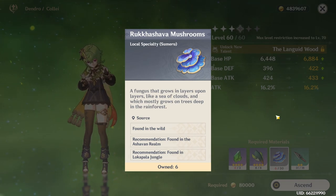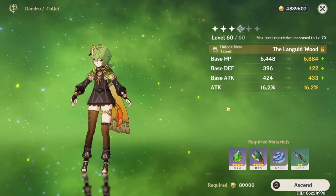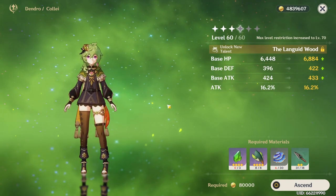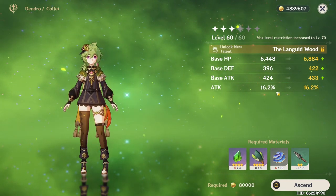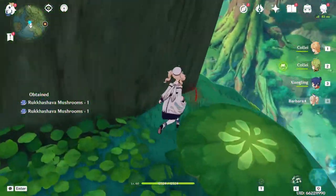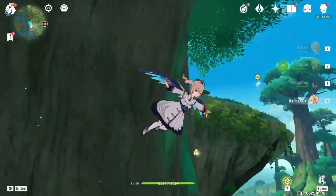I just need more mushrooms but I don't think I have access to them since they're mostly underground, so I'm just gonna have to wait a few days to upgrade Collei. I could check some other locations but I don't think it's going to be enough to get her to 70. This video is about 25 minutes long after editing, so I'm gonna stop it here. Hopefully you enjoyed — see you in the next one.